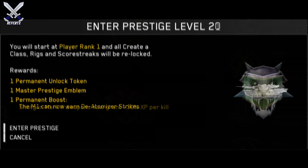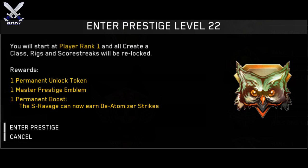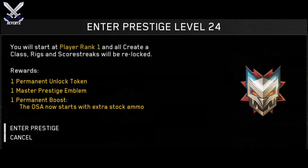For Master Prestige 21, this logo looks really sick — it's like a wolf. The permanent boost is shotgun mark 2 weapons now grant 30% more XP per kill. For Master Prestige 22, we have this owl-looking image, and the permanent boost is the S-Ravage can now earn de-atomizer strikes. For Master Prestige 23, we have a bear, and the permanent boost is handgun mark 2 weapons now grant 30% more XP per kill.